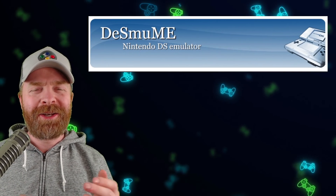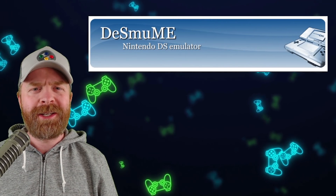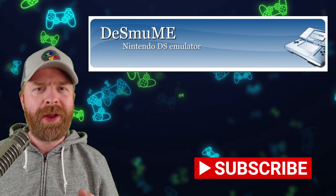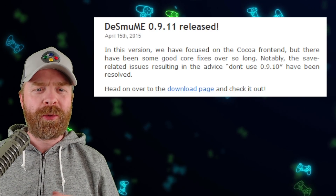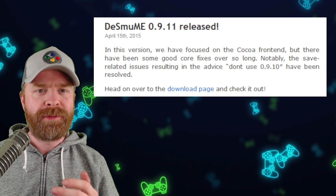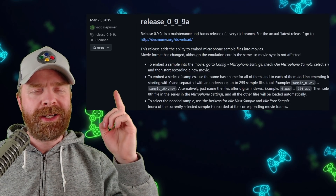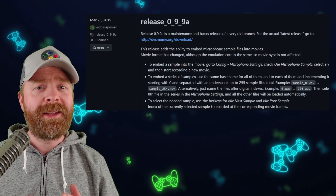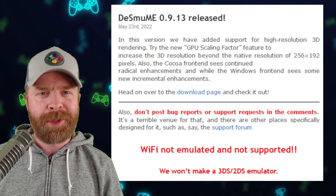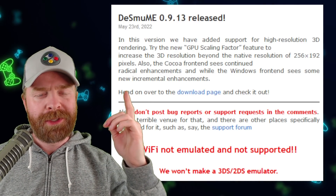We'll kick things off talking about Nintendo DS emulation on PC with DeSmuME. Yes, you're hearing this correctly — something a lot of us thought was dead. DeSmuME has risen from the ashes out of absolutely nowhere as a brand new release. I am not joking here; prior to today, the last stable build of DeSmuME was released back on April 15th of 2015, 7 years ago. And the most recent development or experimental build was released back in 2019. But yes, much to the surprise and delight of pretty much everybody who likes DS emulation, including myself — I didn't see this one coming — DeSmuME 0.9.13 was just released.